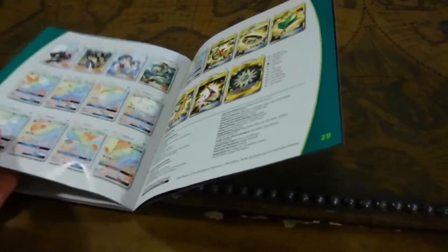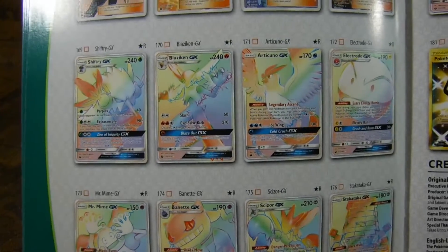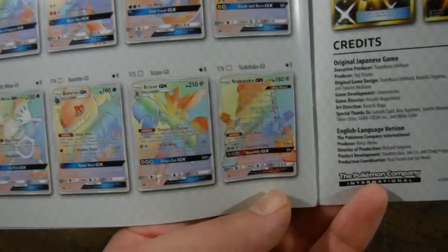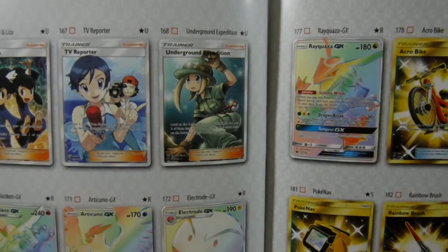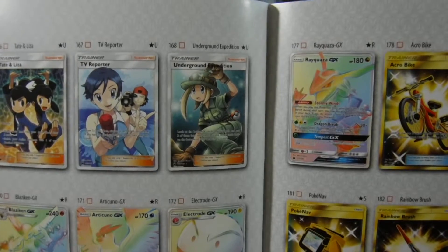Something else I want to look at real quick is the available rainbow rares for this set. I haven't actually really looked at that yet. Look at that - there are nine rainbow cards available. We've got stuff like Shiftry, Blaziken - that would be really cool - Articuno, oh that would be awesome. I would like the Mr. Mime as well. There's an Electrode, a Mr. Mime, a Bayonet, Scizor, Stacataca, and that Rayquaza. I knew about the Rayquaza because that's what's on the box, but that would be really cool too. If you'll remember, we actually pulled this Underground Expedition card whenever we were doing our Dollar Tree versus regular pack pulls - we pulled it from the regular packs, obviously, not the Dollar Tree packs.